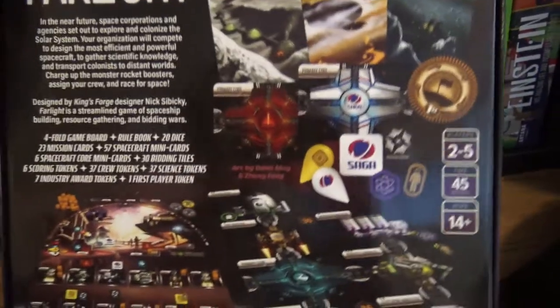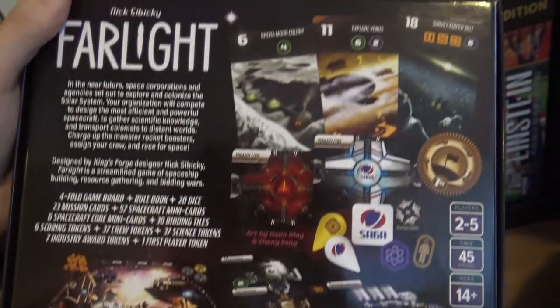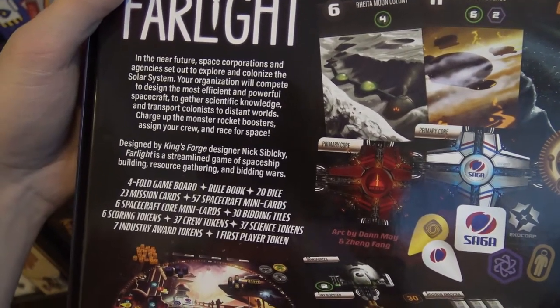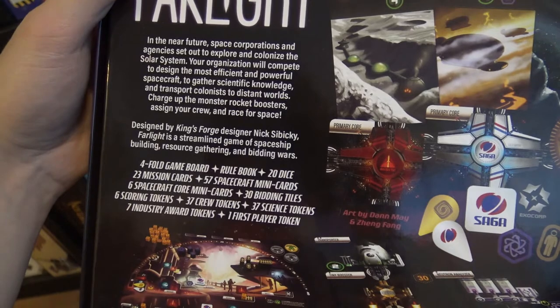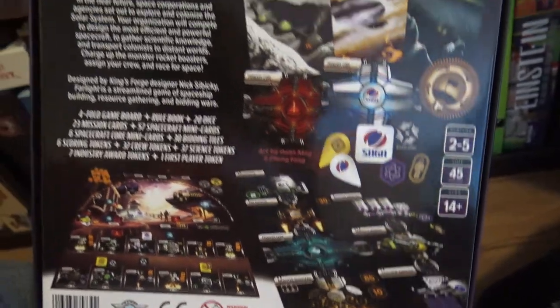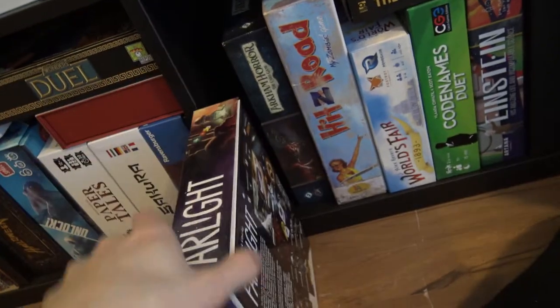This one is Farlight, which I got from Essen. I really like the aspect of building up and how it looks, though I don't remember much about the game. Near future, space corporations, agents — gather, charge up the monster rocket boosters, sign your crew, and race for space. It's from the designer of King's Forge — a streamlined game of spaceship building, resource gathering, and bidding wars. It looks great and I like building up your spaceship with those connections. Let's hope it's a great game.